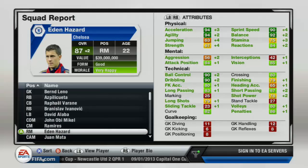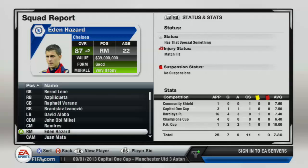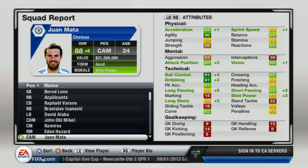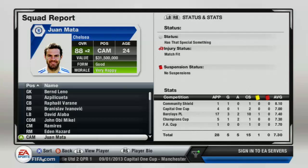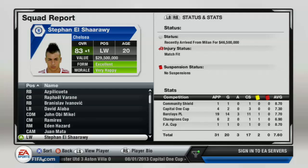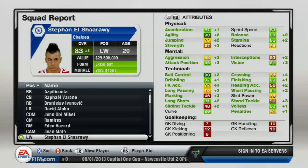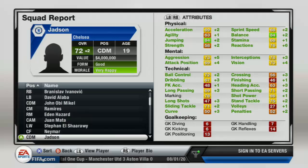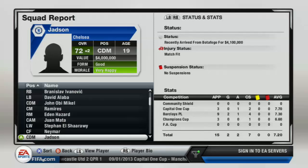Eden Hazard is 87 overall, up plus two, and he's going to keep increasing — he's one of my best players already and just going to keep growing. I'll be signing players who have good potential, maybe around 20 to 22 years old. Al-Shehri has 14 goals in 19 Premier League games — improved and fantastic. Neymar is going to be the number one striker. Jadson the defensive mid I signed when he was 18, improved by two, and you can sign him for only about 4 million, which is really cheap.